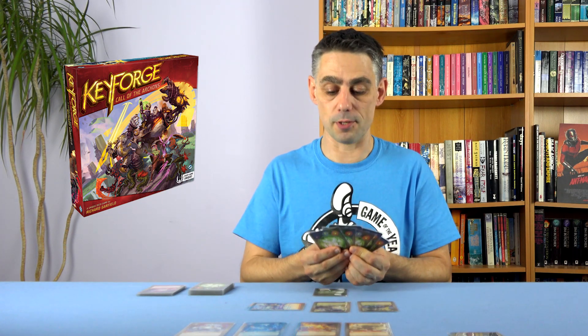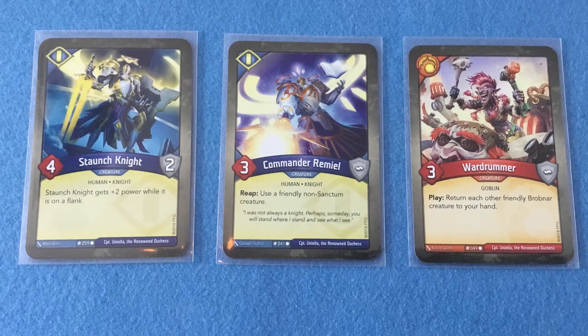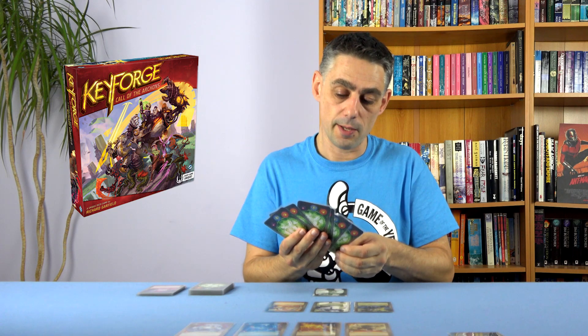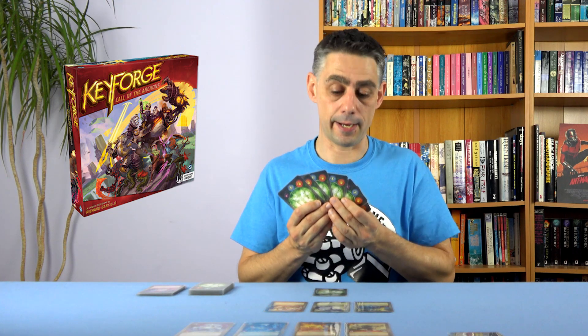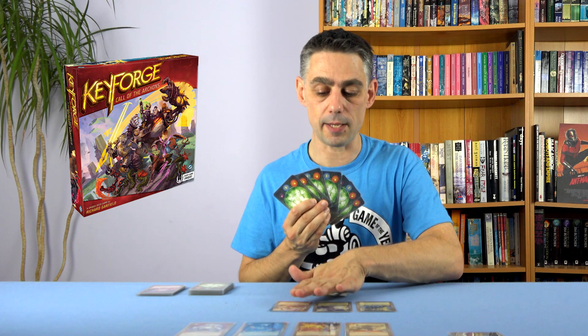The other really important tactical decision is this: let's say you've played creatures onto the table on a previous turn. You can only use those creatures if you choose their house on your current turn. So you find yourself faced with decisions — you might have a really good card you want to play, but it's of House Dis, and if you choose House Dis it means you can't activate the creatures you already have in play. Some turns you'll say: I'm going to choose House Sanctum and just use the cards already in play rather than playing anything from my hand. These are the interesting decisions you make each turn.